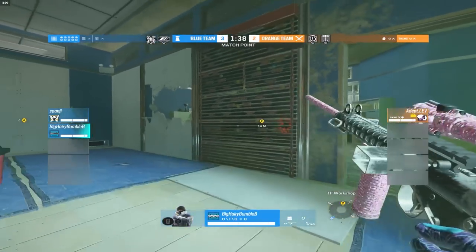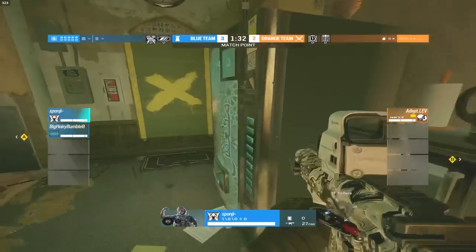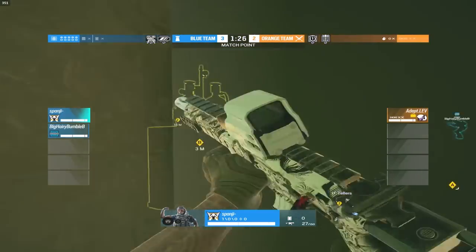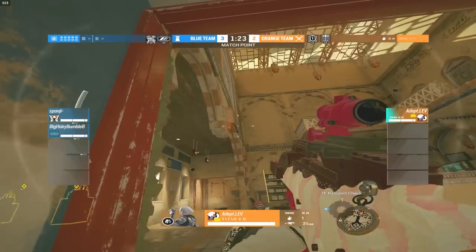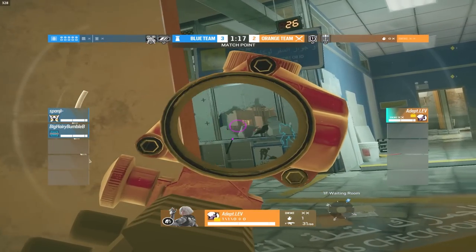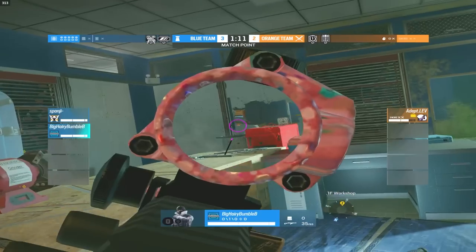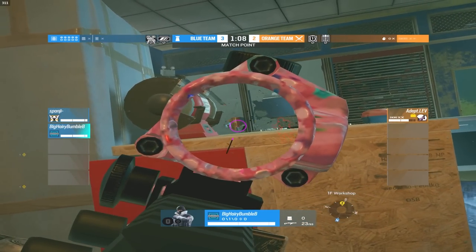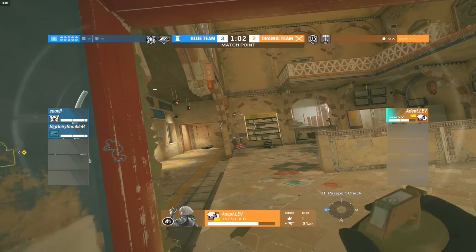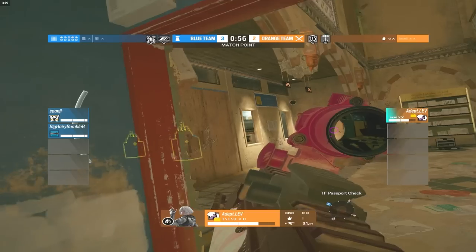A grenade takes out the shield on the bathroom door and Span's C4 goes down. Span is inside workshop trying to hold Adept from pushing further out of passport. Span gets his second drone and hops on a cam to try to Z-ping and find Adept, pre-hitting the window as well. A minute and 15 seconds left — Adept tries to push out of passport but takes some damage as Bumblebee is holding these head holes inside workshop. A grenade is considered but cancelled. 55 seconds left and things are not looking good for Adept.